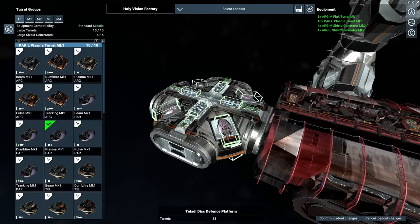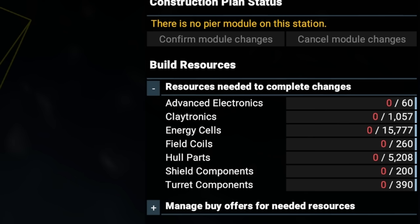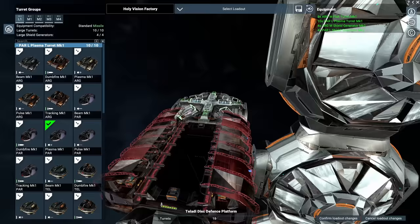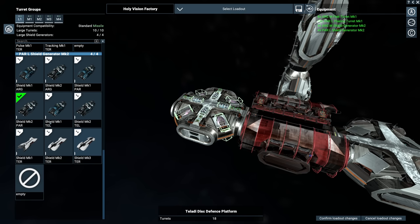If you do not have the Tides of Avarice DLC, I'd advise building it the same way with a few minor changes. Paranid plasma is slightly better than Argon plasma, so go that route. For shielding you can mix and match, but preferably Terran shields since you can get more of them — though that's expensive. Paranid or Argon Mark II shields are perfectly acceptable, even Teladi shields. Just use whichever Mark II shields you have access to. The only reason to specialize in Argon is to simplify the building process.